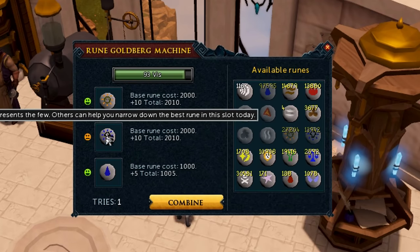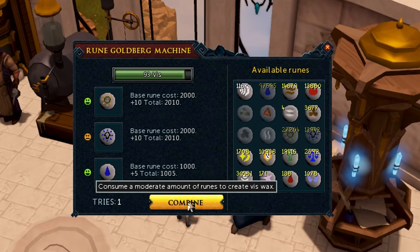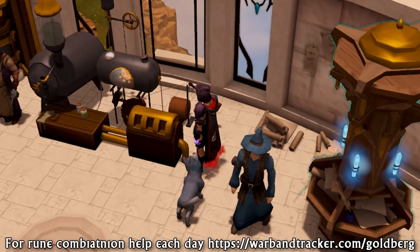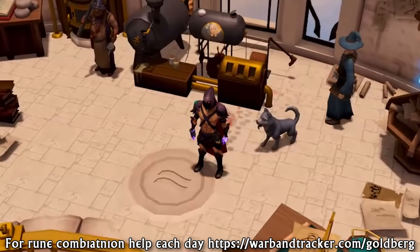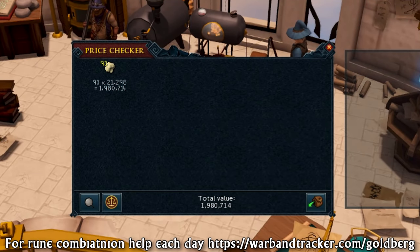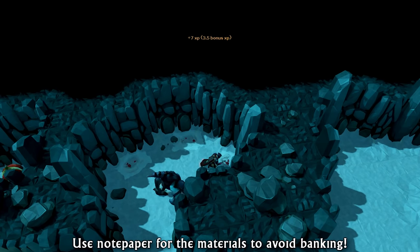This is a daily you can do which only takes 30 to 60 seconds. You go to the Runecrafting guild at the top of the Wizard's Tower, use the Rune Goldberg machine, use the correct combination of runes using cheap runes only, and make a bunch of vis wax — boom, 1.5 to 2 million GP profit right there.